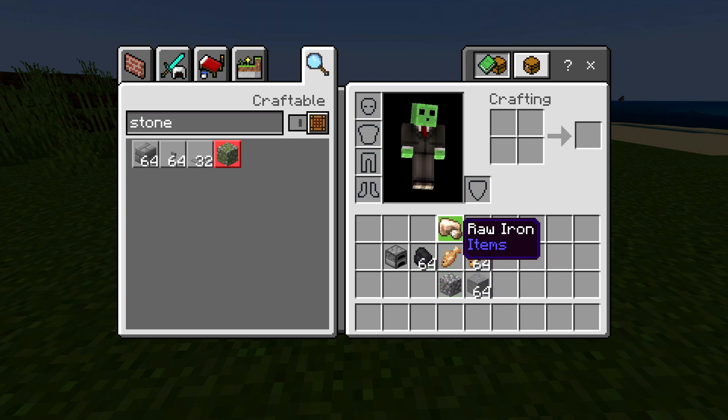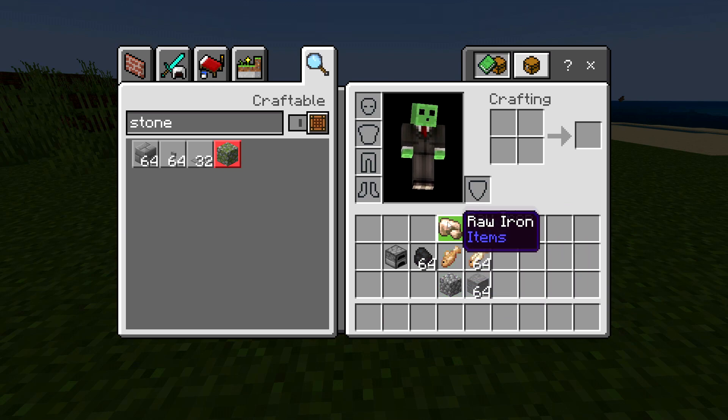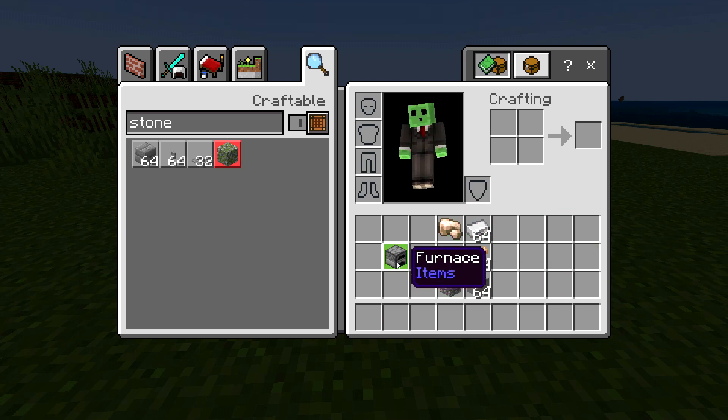Then you're also going to need one raw item along with the kind of already cooked item. And you're going to need a full stack of that, which means you can use, for example, a raw iron and then a full stack of iron ingots, a raw cod, any type of raw fish, and then any type of cooked fish or cooked cod. So basically, you will need the item that you can put inside a furnace and smelt, and then the item that will come out of it.